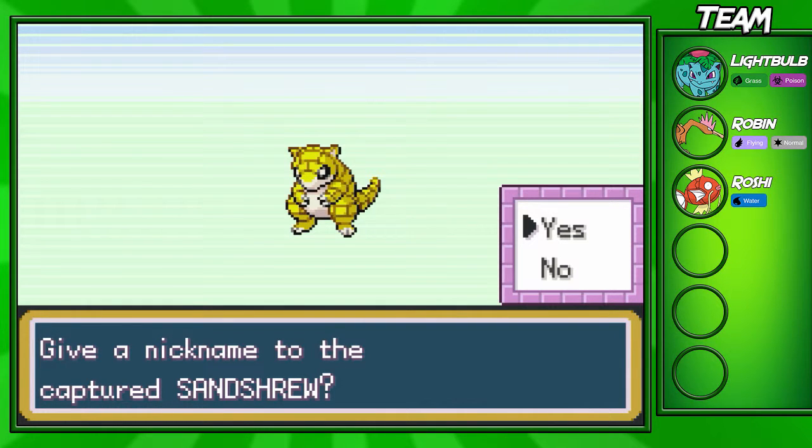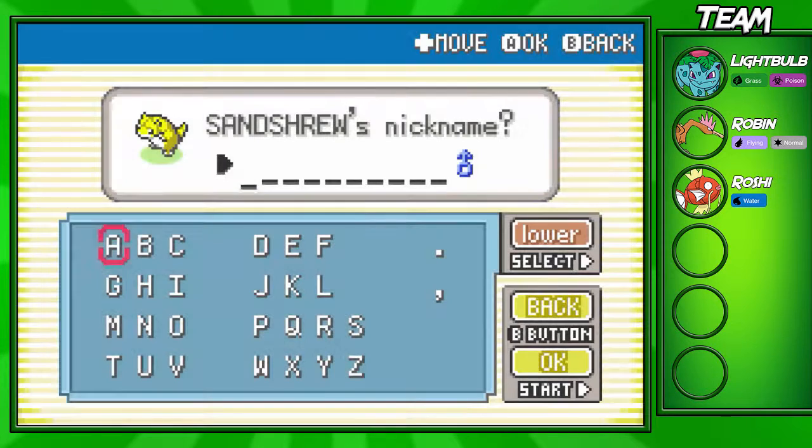Now I actually have to think of a name here. I kind of had an idea for one — I'm going to name him Chaotic. The reason for this is because one of my friends' names is Chaotic, and also Sandslash seems like a chaotic Pokemon. So let's go ahead and name this guy Chaotic and we'll be good from there.